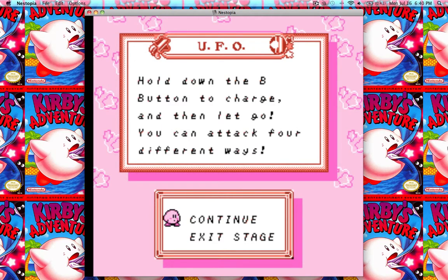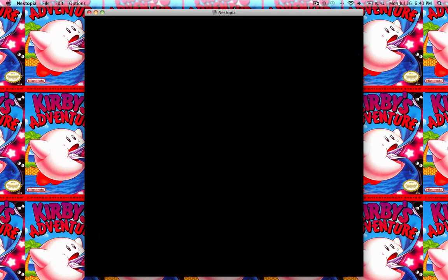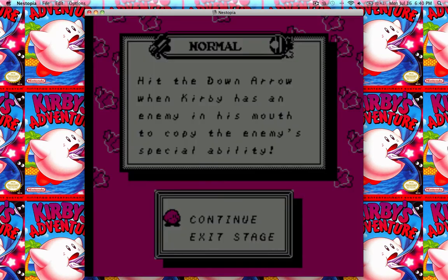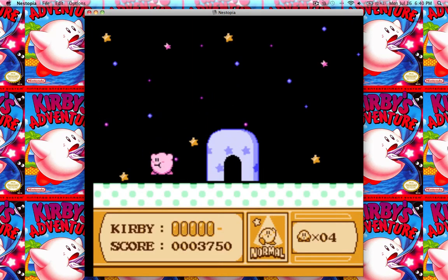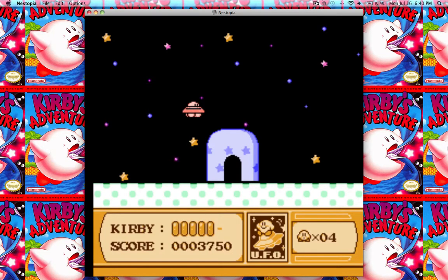The first one: as you can see here, I have the exit stage option available because I've already beaten the stage. I'm playing on my 100% playthrough save. What you're going to want to do is hit the start button and the select button — the lose ability button and the start button — at the exact same time. You'll know it works because the star is going to start to come out of Kirby, and he's still going to have the little box down there showing that he has the ability.